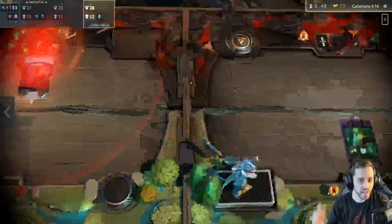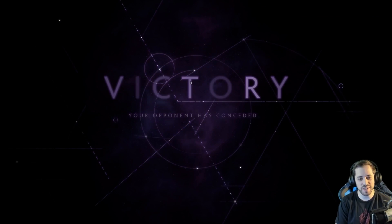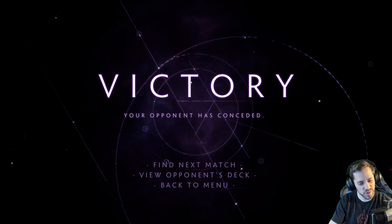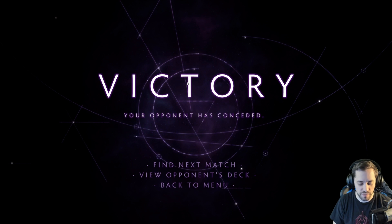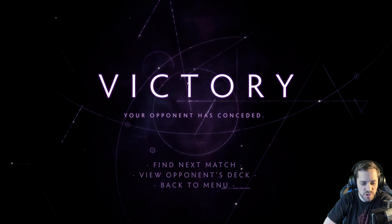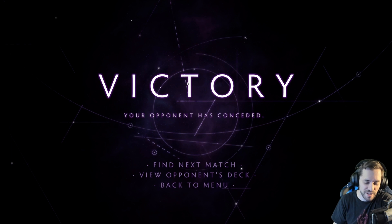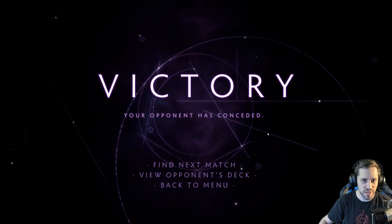He conceded! We knocked out all his heroes and he conceded — that Thunder God's Wrath did work. Well, I don't know if I did a good job explaining everything, but the basics are: destroy two lanes. I think I did an okay job explaining what was happening but sometimes I glossed over card names and what they were doing exactly. I hope this was somewhat educational — I'll try and do a better job in the future. There's just a lot to explain and I also have to focus on what I'm doing. If you enjoyed this video I'll definitely make some more. That has been Artifact — I'll see you all next time, bye.